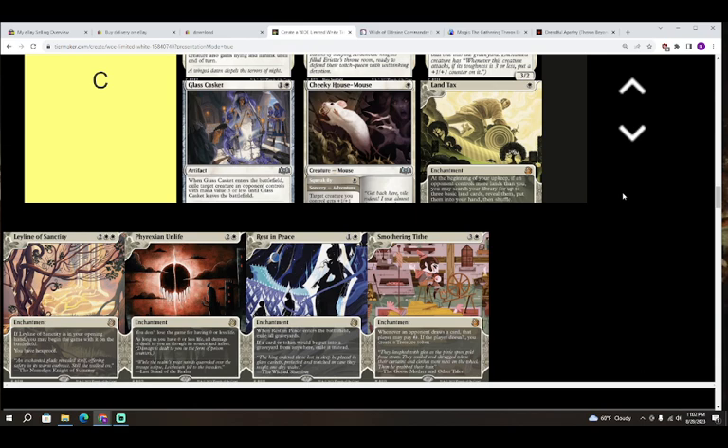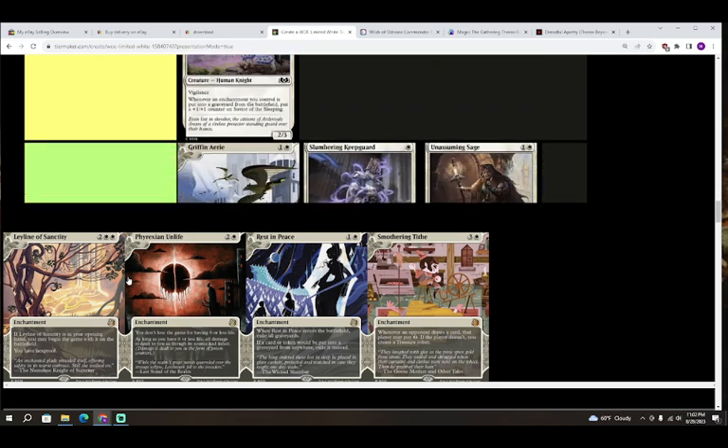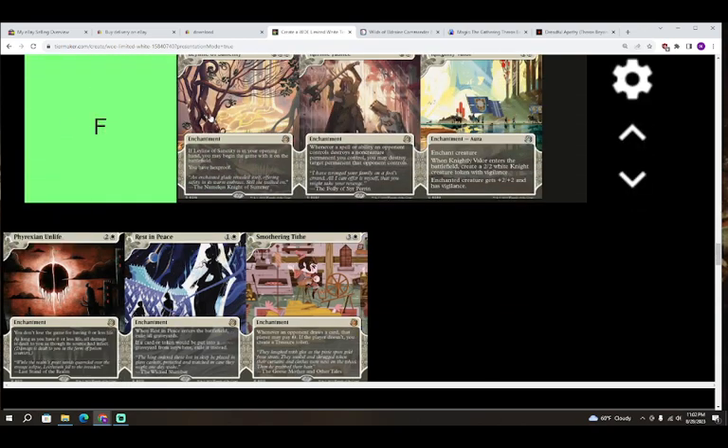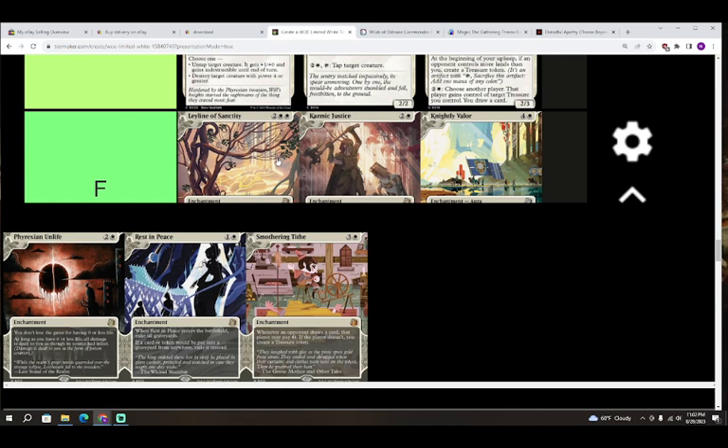Next up we have Leyline of Sanctity — two colorless and white white for an enchantment. If Leyline of Sanctity is in your opening hand, you may begin with it on the battlefield. You have hexproof. This card's pretty much an F — I could see bringing it in from your sideboard but not often. It's entirely plausible your opponent won't even have a card that targets you.